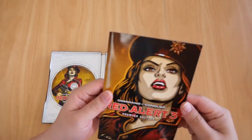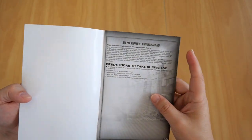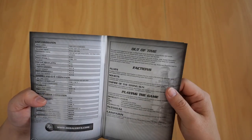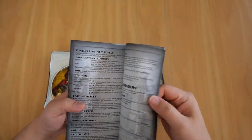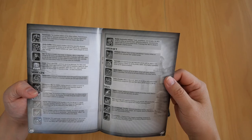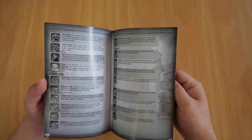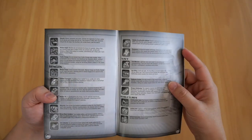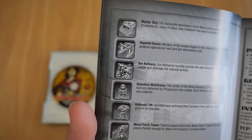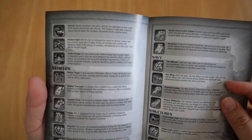Let's take a look at the booklet. The booklet is in good condition. It contains the controls, gameplay basics — you've got co-commanders and whatnot. And also all the units, vehicles, aircraft, navy structures for all three factions: the Allies, the Soviets, and the Empire of the Rising Sun. It gives you all the different icons and descriptions for all the units and structures. It is a good read.